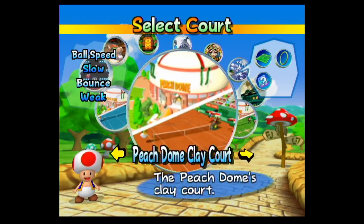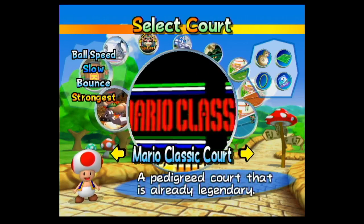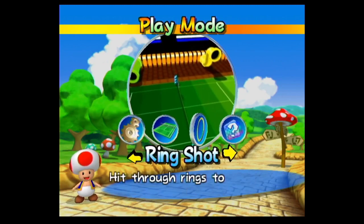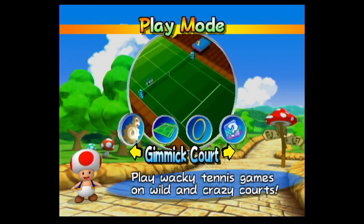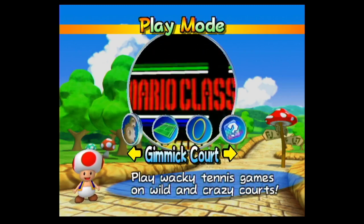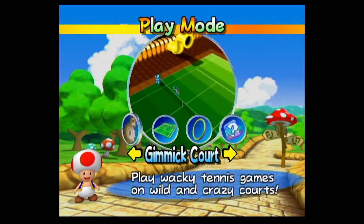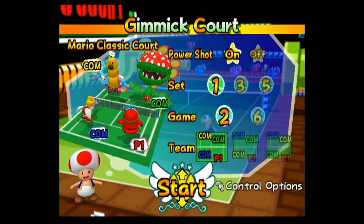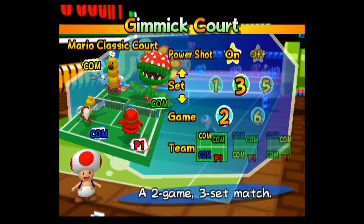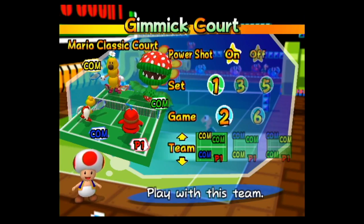We have every court unlocked. If you play an exhibition match or a gimmick match on any court, you'll unlock the standard version of that court as well, but there are several other options we'll go over in a bit. Since this normally comes up in the doubles final for the Thunder Cup, we're going to try out the gimmick court for the Mario Classic Court. We can change different rule sets, including turning off power shots, changing the amount of sets, and even having six games per set instead of two. But I think we'll go with these settings.